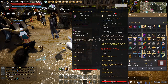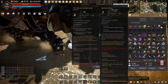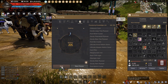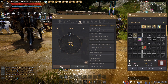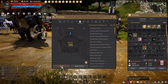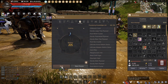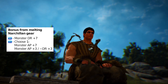First, Narchalan gear doesn't work when you have negative karma — PA probably doesn't want beginners to kill other beginners at minimal effort with this gear. Second, you have the option to melt up to two pieces of Narchalan gear in the heating tab of your processing menu. This will destroy the gear but give you one item each to add Monster AP to a single Tuvala weapon and Monster DR to a single Tuvala armor piece. You can only modify Tuvala gear, which is season exclusive, so if you have not played Season, this option will not be relevant to you.